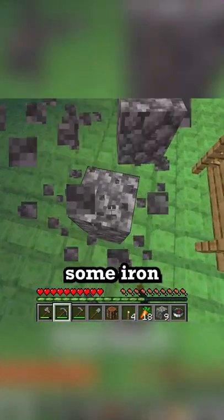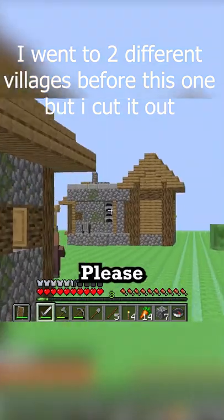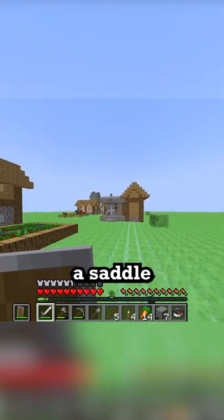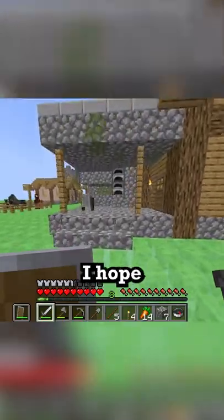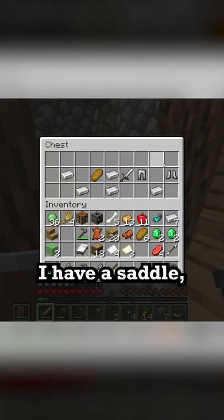Alright, fourth village — please have diamonds. The previous blacksmith only had a saddle and some iron leggings. I hope this one actually has a diamond in it.